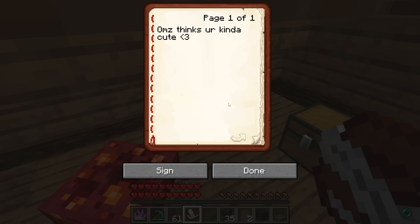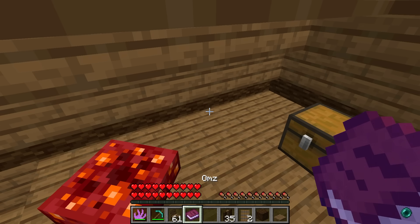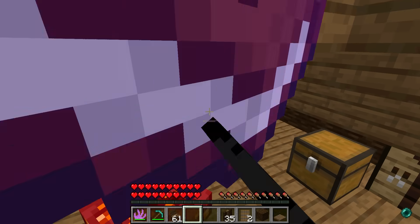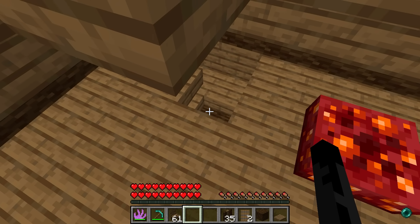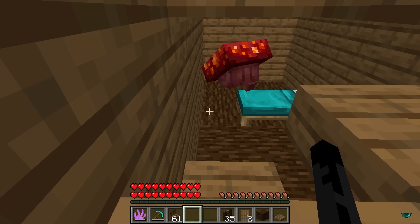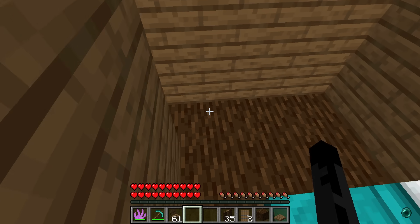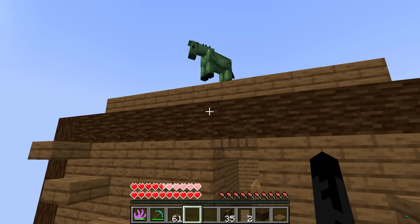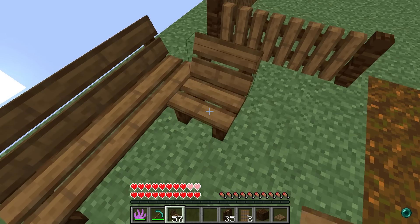I wrote 'Ohms thinks you're kind of cute' with a heart - she'll think someone else wrote it. Click the sign button, Ohms - it gives the book a title. I'll just title it 'Ohms' and sign it. Wait, now the book says your name! Roxy, burn that book! No, I'm putting it in the chest for Crystal! Nothing's official - get me out! I can't fit anywhere, I gotta keep teleporting. I'm stuck! I teleported out - let's go!